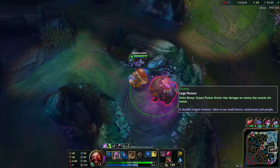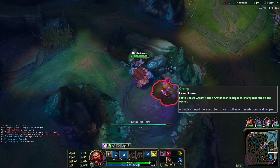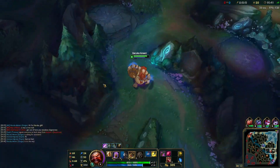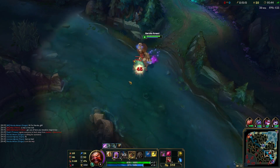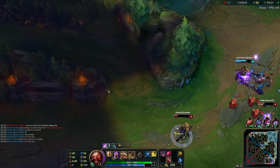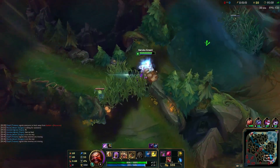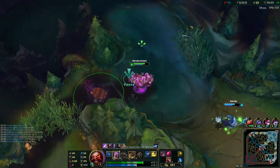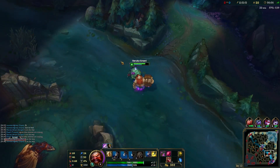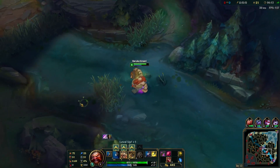Making our way over to the Gromp — going to clear this up really quick. I'll smite it because the Gromp buff is really beneficial. Let's see if we can make a play in bot lane. They're going in for a fight here, which is great because I'm here. They obviously don't have Heal. We'll see if we can just get a gank off. Nocturne shows up though — we can fight this guy. He doesn't have flash. I'll just go ahead and do scuttle crab while we wait — proc the fat slow on it. Got the scuttle.